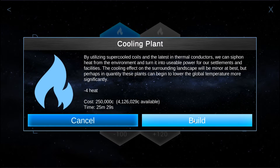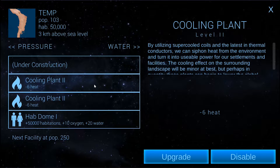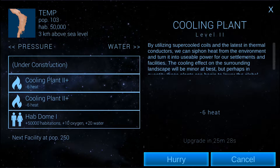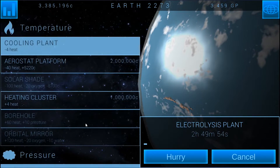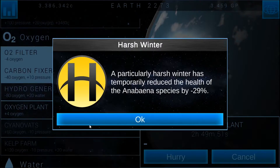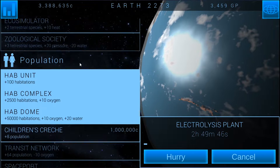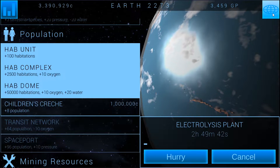We got plus 12 from climate change. I'm going to say that we're going to have to start upgrading both of these as well if we're going to offset that. This only has a pop of 103. We're going to have to start researching to the space station and stuff too if we're going to start getting more population in here. We should get this as well — plus eight population would be nice. Even with that hab dome being there, population's been pretty stagnant, but it'll go up.